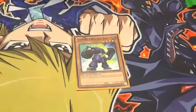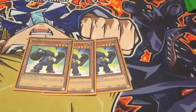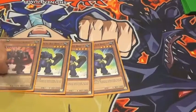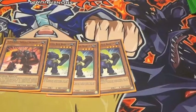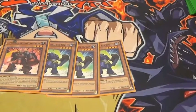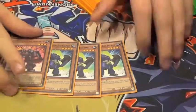Next we have 3 Blue Brawler. Really good generic level 4. He can't be destroyed by battle and he's a 2000 wall, so just kind of sit on that. And then you have the Six Samurai Swordsman — what he does is any Six Samurai monster that is being attacked, your opponent's monster becomes zero attack if they attack.